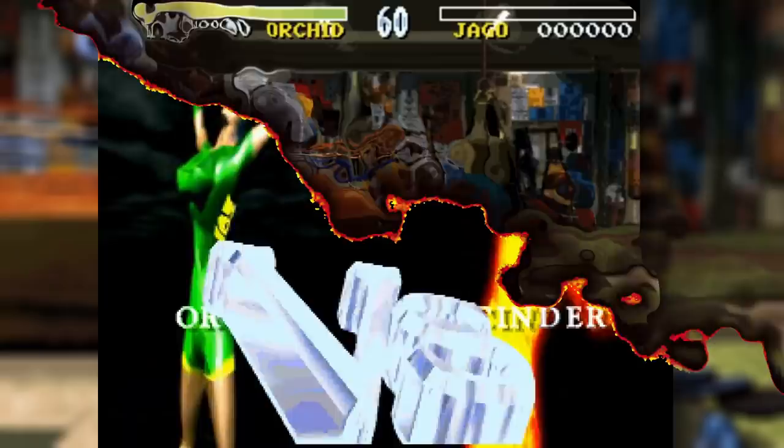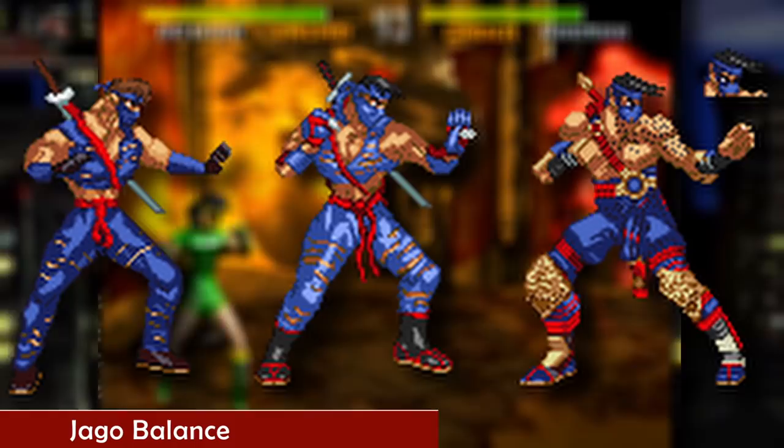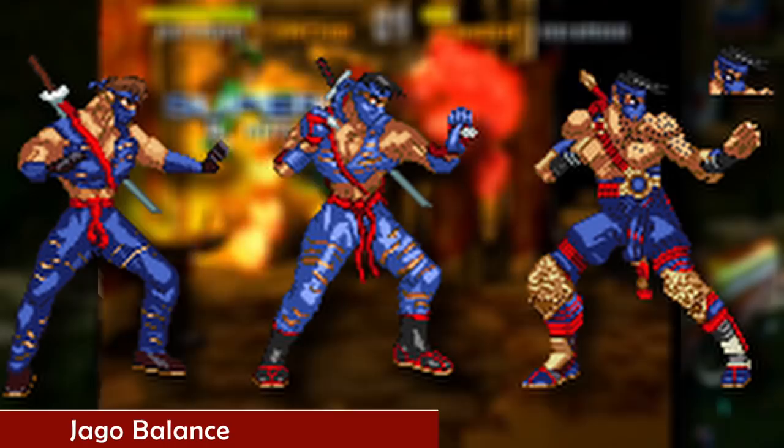Killer Instinct has been notoriously balanced around Jago's moveset. Upon the character's completed move list, each of the new characters were rigorously tested against Jago's moveset to reach a state of balance. Some argue that the preferential treatment of Jago's character was apparent, leading to the character becoming one of the most popular within the franchise.